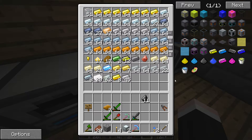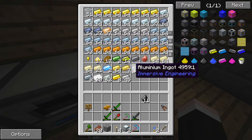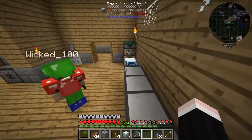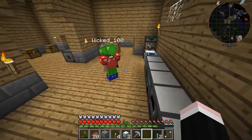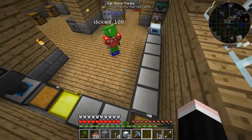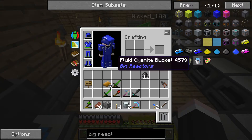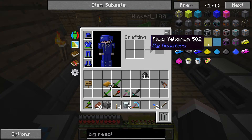Big reactors — I'm going to look at the design, I'm going to pick a design. How big is the big reactor? As big as you want it. How does it work? I don't know. What do you put inside it, what do you get back? Yellowrium fuel rods. We're going to see — learn with the flow, man.